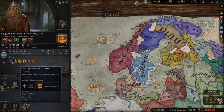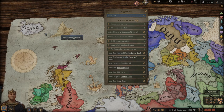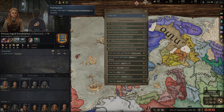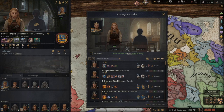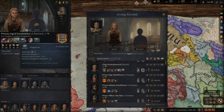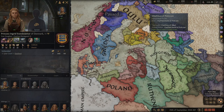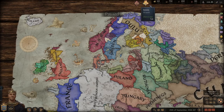I definitely want to figure out some sort of arrangement with Sweden — that's probably just going to have to be one of my daughters. Sweden is a good alliance. They're a little bit related, but I need the alliance, so there we go — Sweden. I'm also going to need a lifestyle choice.